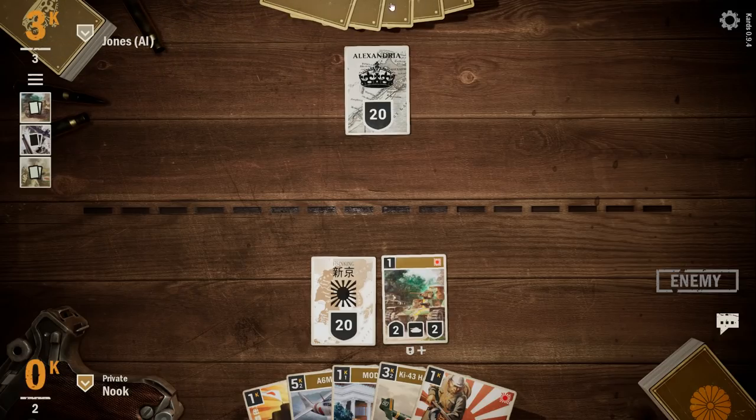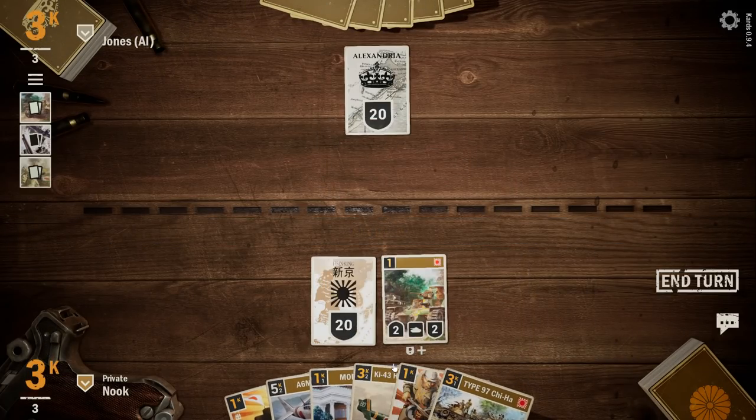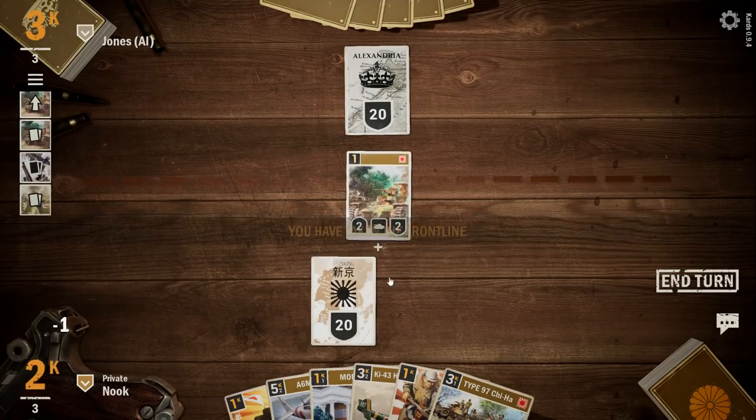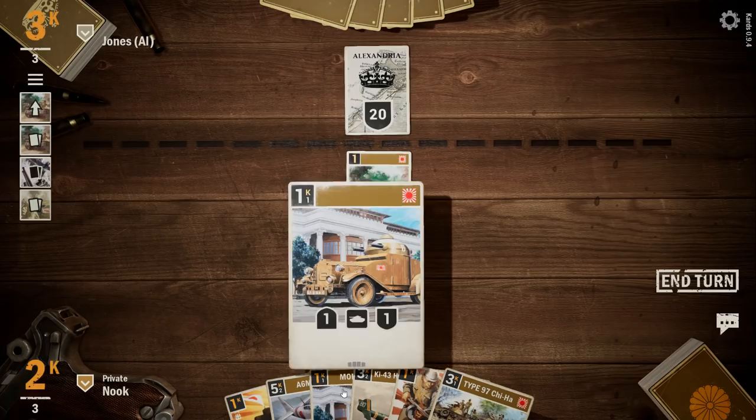We'll use the last point there. Now they're going to have three which they can spend. You can see their cards up there and they can play them out. Every turn we get a card. They didn't do anything on their turn — they're saving up stuff. So what we can do now is move up to the front line with this guy. I'm going to pop him there. We now control the front line, so if they want to attack my headquarters, they have to go through him first.